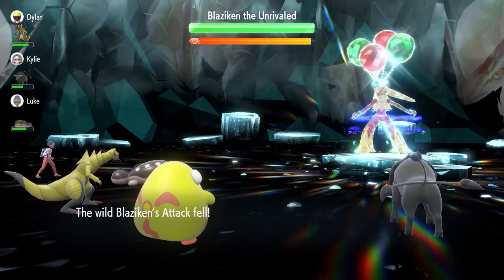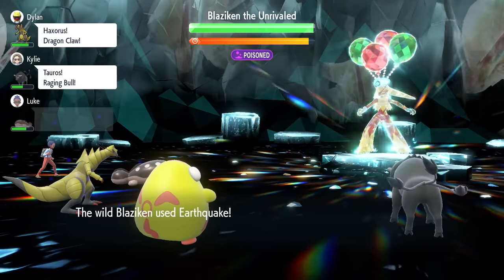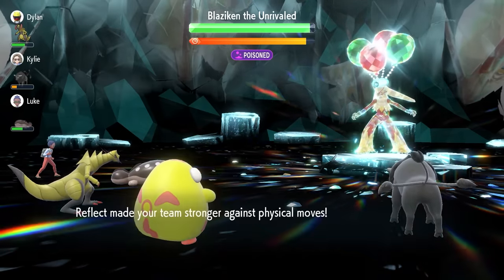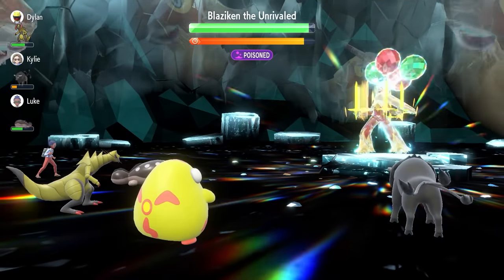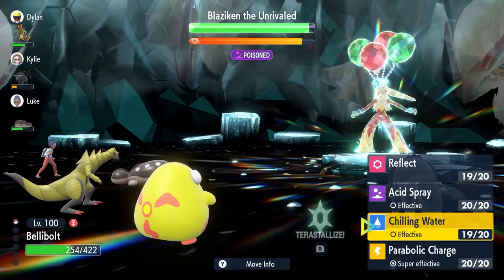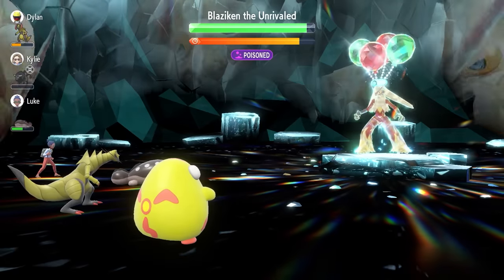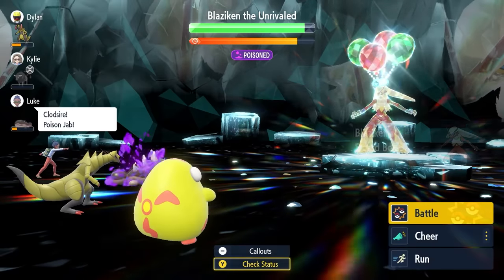We're getting its Attack down to minus one, actually minus two because we've got that Intimidate Tauros next to us, so it does help out a lot. Turn two, we're always going to go for Reflect, and we'll take the Earthquake pretty comfortably. It's always going to be Earthquake or Low Kick you'd normally see from Blaziken at these early stages. Turn three, we go for Acid Spray. But we'll see Blaziken go for Swords Dance here, boosting its Attack by two stages, negating that initial Chilling Water and Intimidate, so we'll go for another Chilling Water to keep Blaziken's Attack in check.